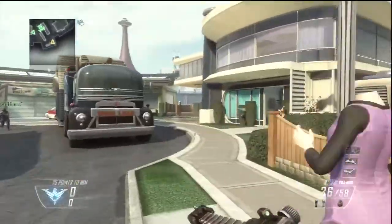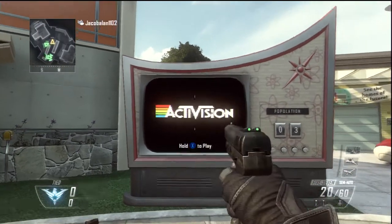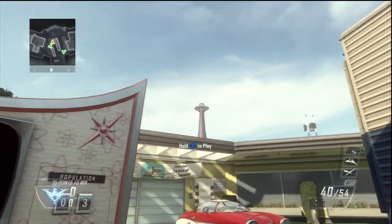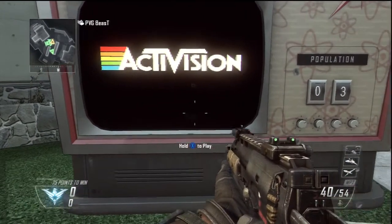I think we did it — yeah, okay, it's ready. Once you guys have finished the easter egg and shot all the heads, you'll see the original Activision sign, the very old one. It'll be on this little billboard here and you can actually play the game on it.